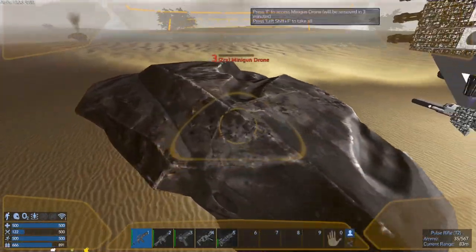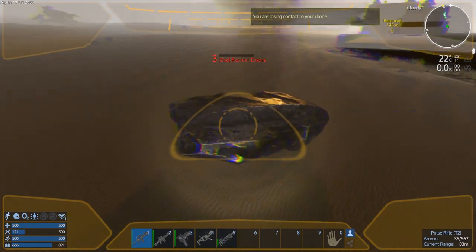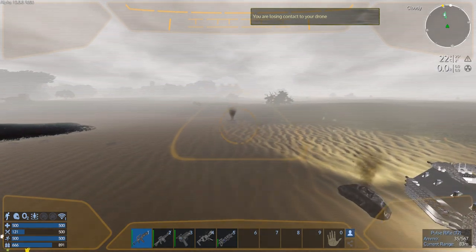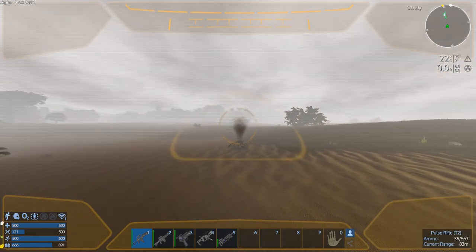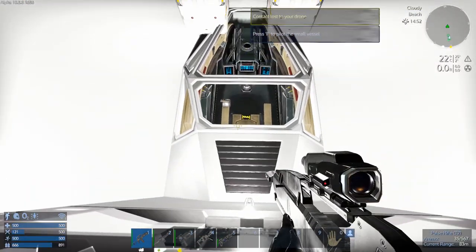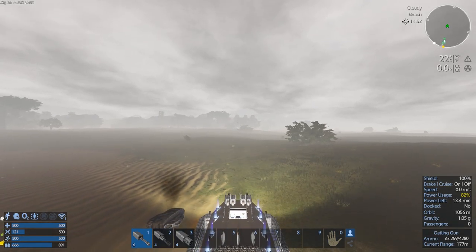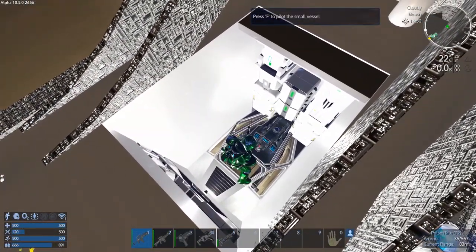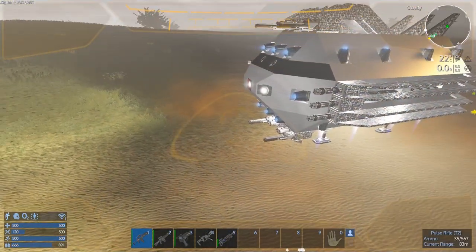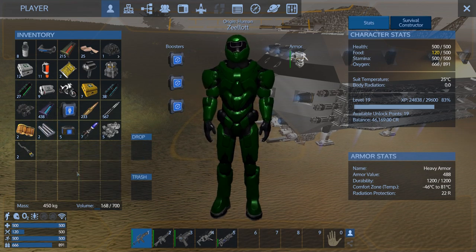Let's do a quick loot — I saw power coils! I saw freaking power coils! Some cobalt. I guess I should have went out this way first and then came back. Not bad — two power coils, two cobalt alloy, a little bit of promethium — nice!